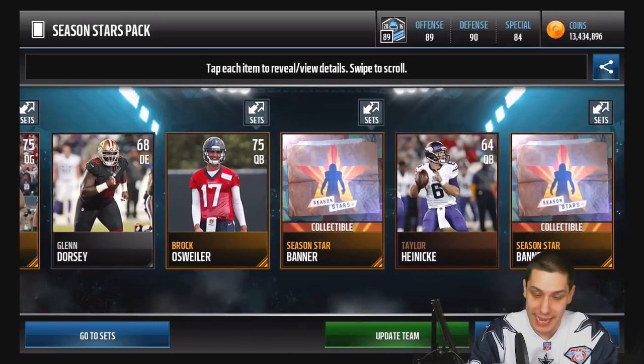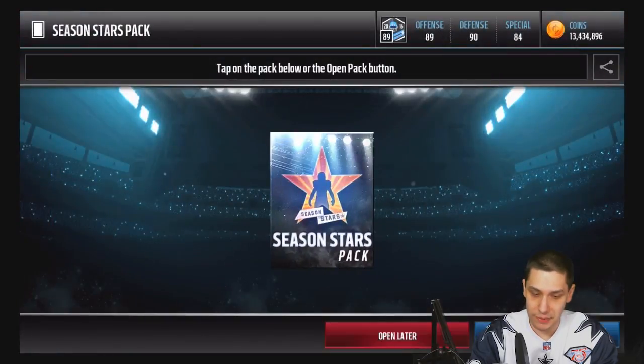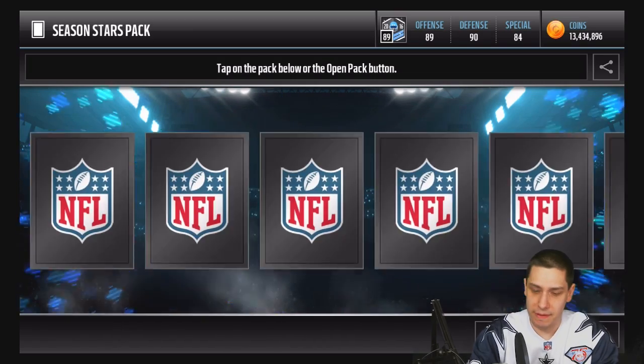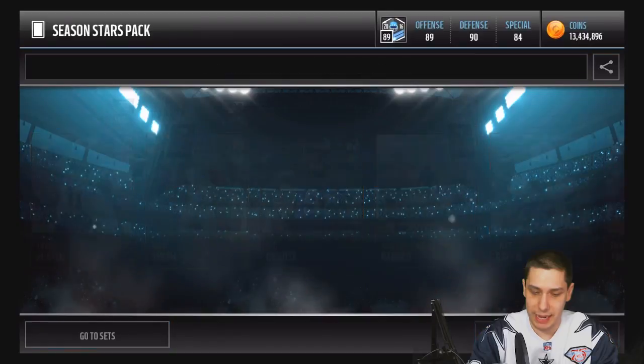91 overall again — pretty beastly. I'm very happy about that one. I'm not expecting those type of attributes out of Isaiah Crowell. That would be good enough to be my fullback, but I don't think he's better than my current running back — I have the Trent Richardson campus hero.